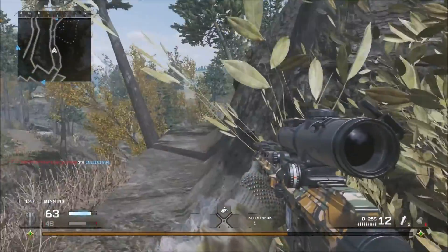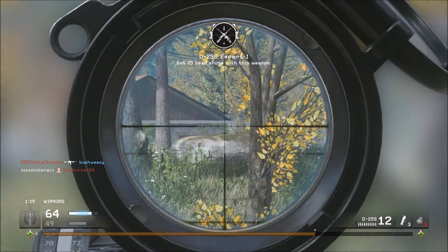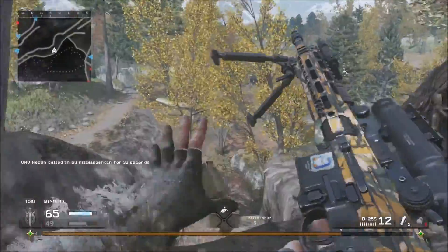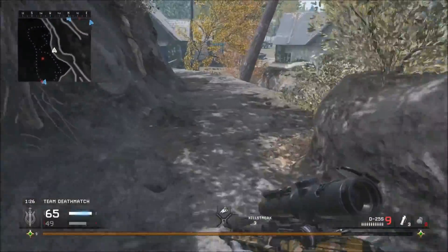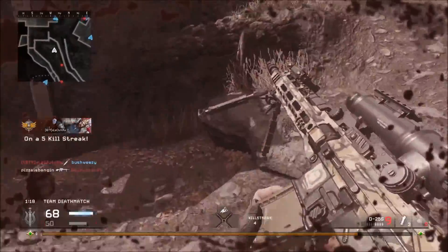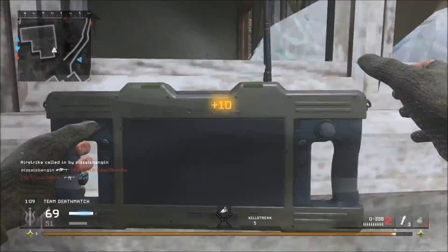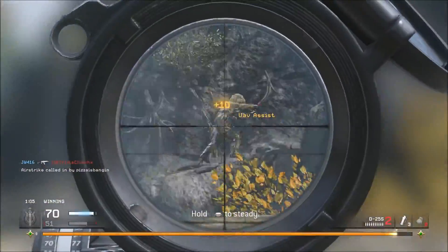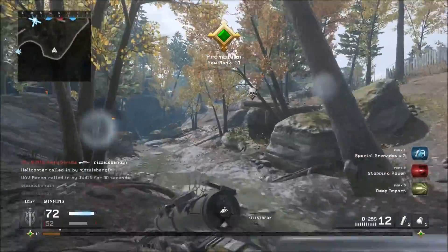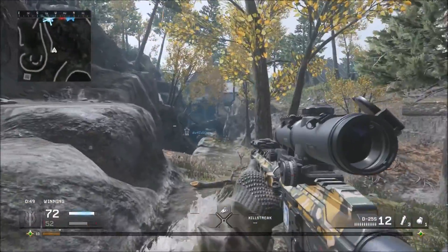I don't usually play aggressive with sniping, but — quick little headshot! Another headshot! Playing more aggressively does help sometimes. My ideal sniping style is sitting back and hard scoping — I know it's not ideal for everyone. Got someone coming through the tunnel — awesome! Oh baby, a no-scope! In Black Ops 3 I got better at quick scoping and jumping around. I called in an airstrike — this is the perfect map for that since there are so few hiding spots.